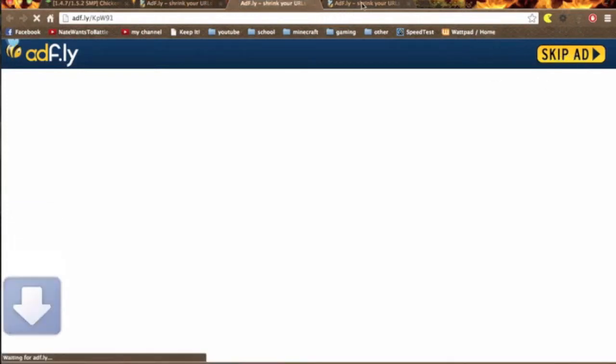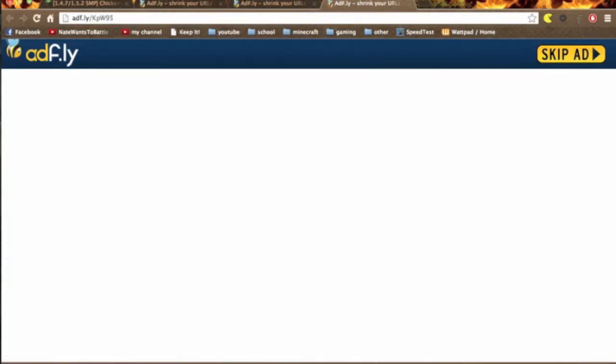Alright, first you need all these, and don't worry about these warnings — they don't mean anything for mods. Alright, so we've got the Chicken Chunks, we're just waiting for Not Enough Items and CoChickenCore.